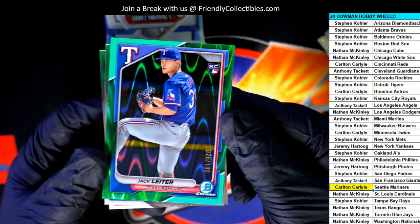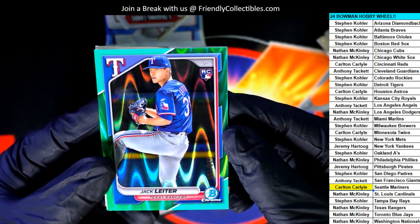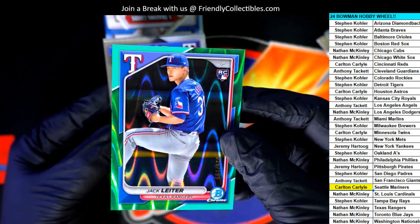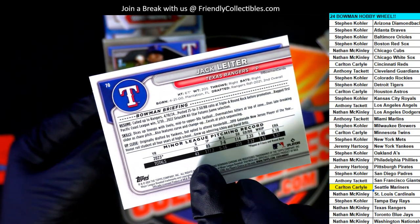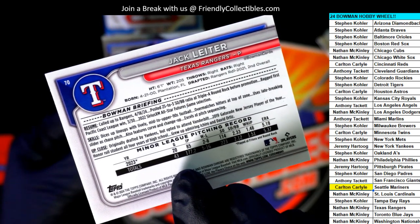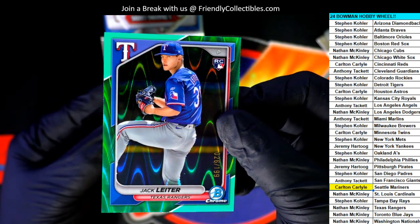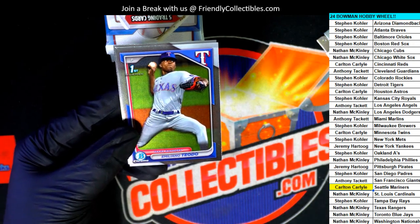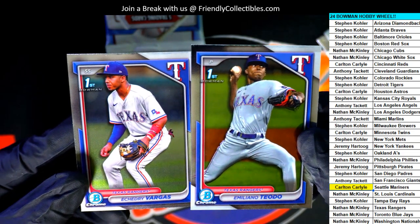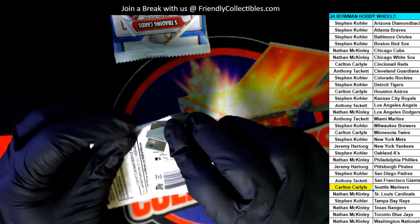Here is a Texas Rangers Jack — this one's really good, number 299 Lava, for Nathan. Lava. It's really cool — first rounder, second overall, so yeah he's a big name. It might have been the wave refractor — it was a wave, not the lava. Still got an autograph left in the box.